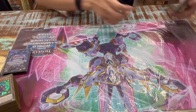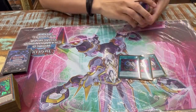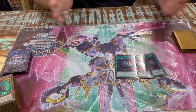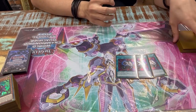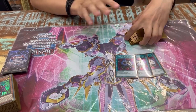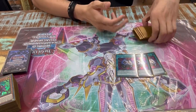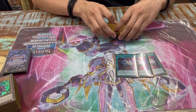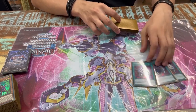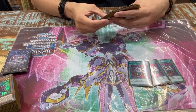For the side deck, three Enemy Controller — good against Kashtira, okay against Spright, not good against the rest. It outs the Gimmick Puppet Lock: you're still under the restriction but the monster is gone. It outs anything that gives you a monster you don't want, like Spright giving you an enemy. It was the only reason I wanted to play it, but I don't love it — it's needed though.